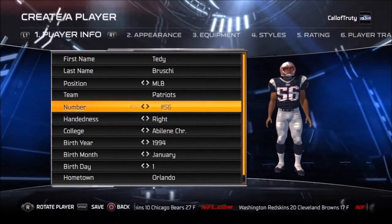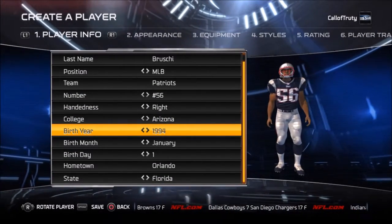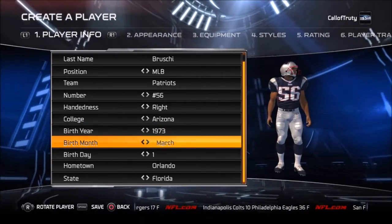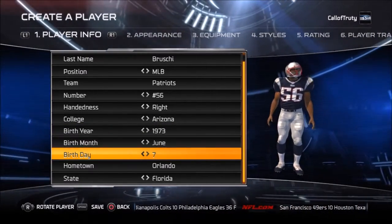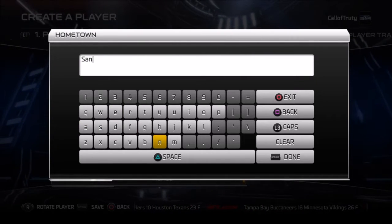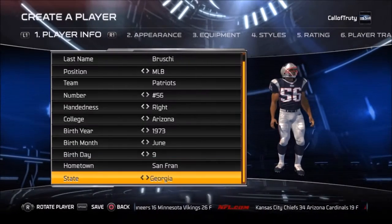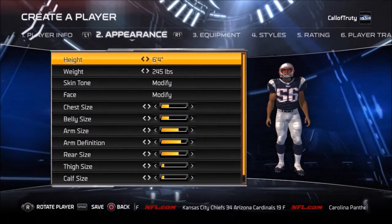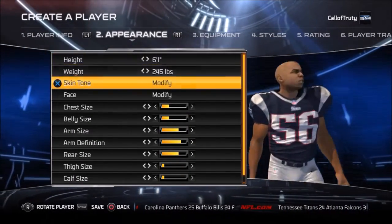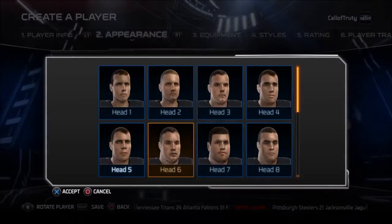A little bit of information about Teddy Bruschi. To me, I always saw him as kind of like the leader of the Patriots defense early in the 2000s — the captain. Not necessarily always the best player, but always the captain and the person who kind of got people set. He was like the ideal Patriot. I think even Robert Kraft or Bill Belichick kind of said that he was like the ideal Patriot — the guy who set that mentality into their franchise.